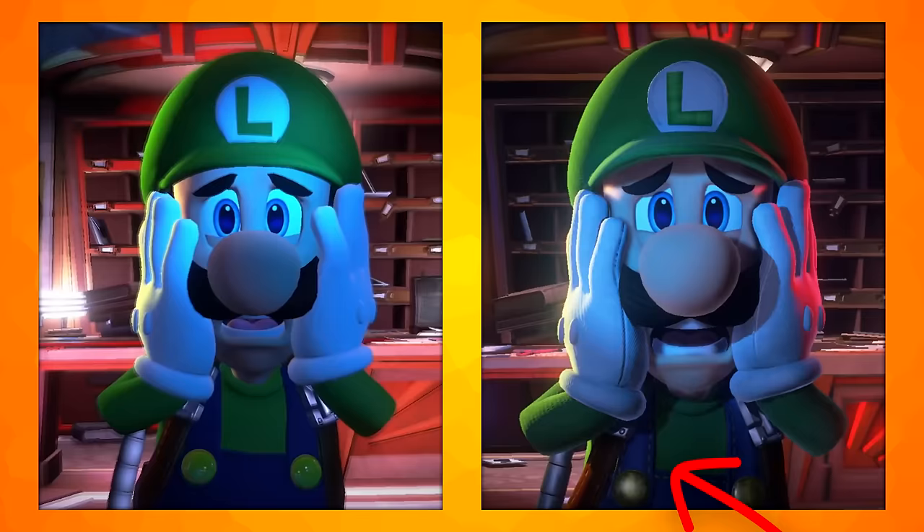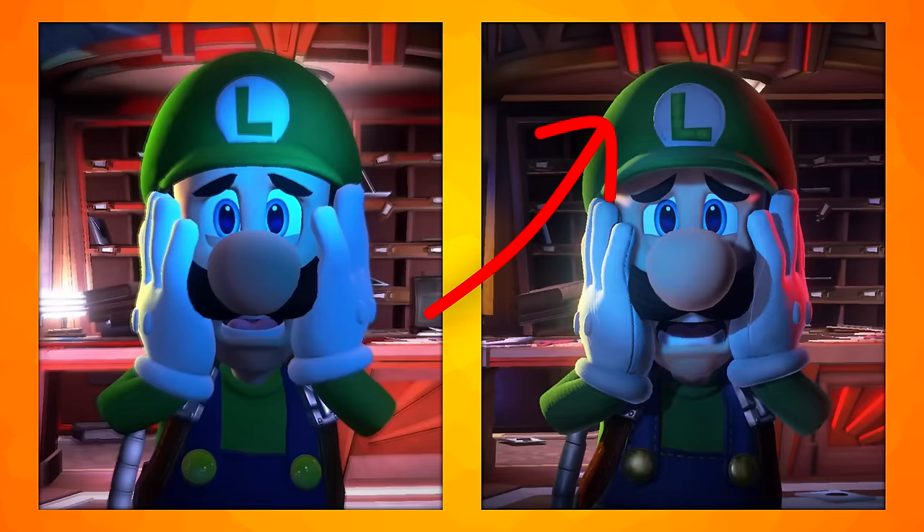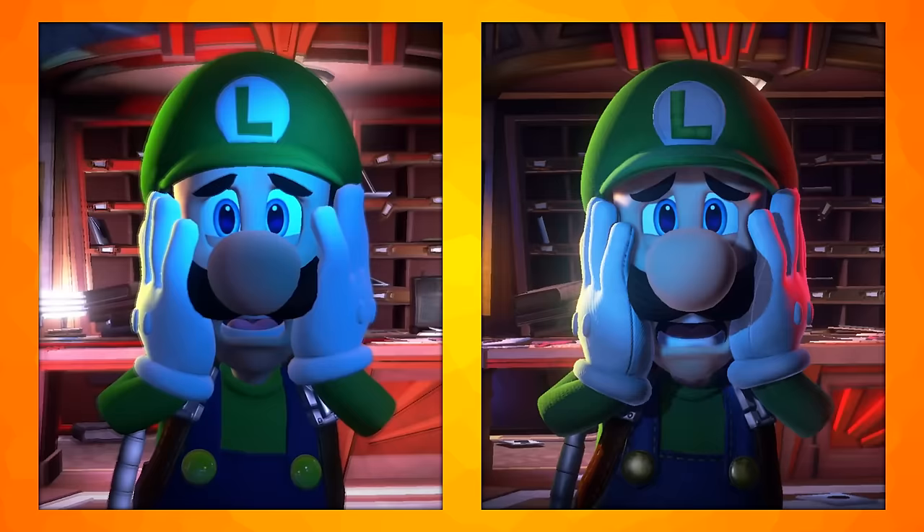Stitching was added to Luigi's overalls, and a denim texture was applied — the original just used a blue colour. Like the shirt, his cap has a fabric-like texture. The white part of the L emblem is also now stitched on, and the actual L now has a texture to make it look like satin stitching, a technique you'd see on a real hat.